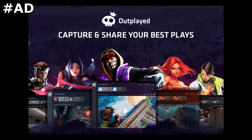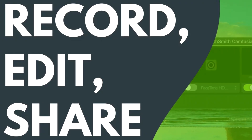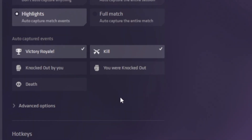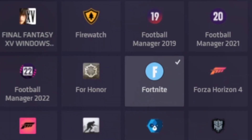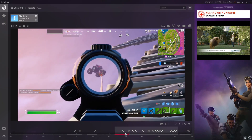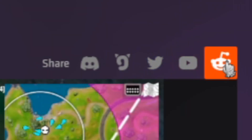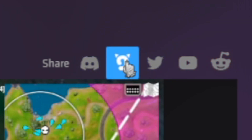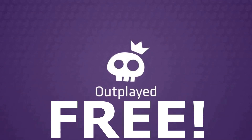If you ever hit an awesome clip but then realized you weren't recording, Outplayed is perfect for you. Outplayed is a two-in-one recording and editing software where you're able to do everything you need to share your best moments and gameplay all in one place. It automatically captures highlights that you can customize on every single game that you play — available to over 1,000 games including Fortnite. Download Outplayed with the link in the description. It's 100% free and I highly recommend it.